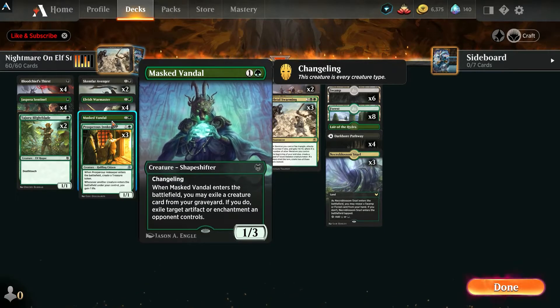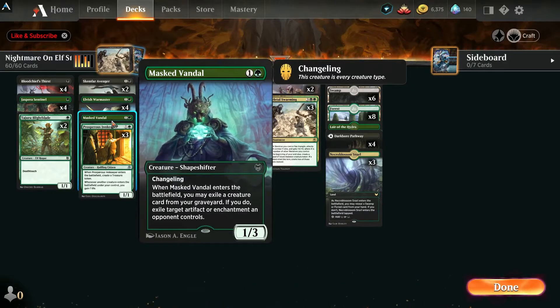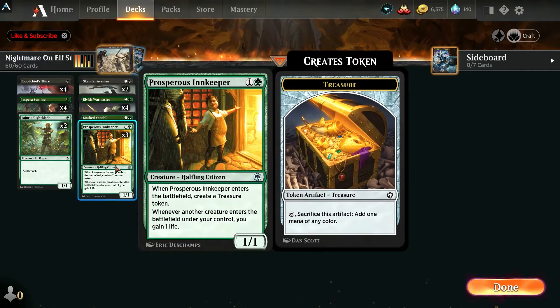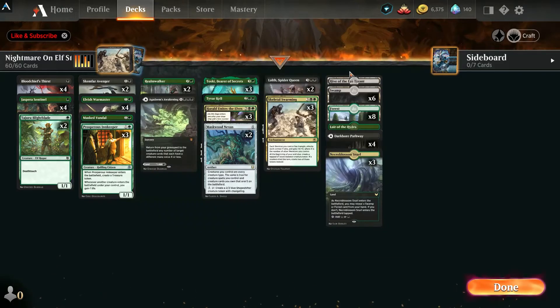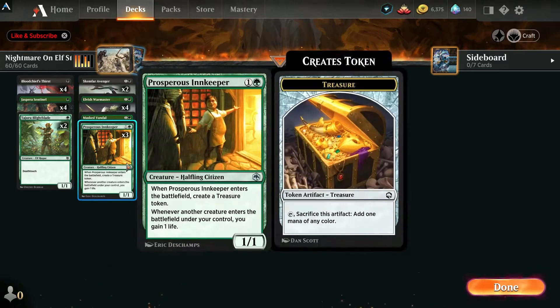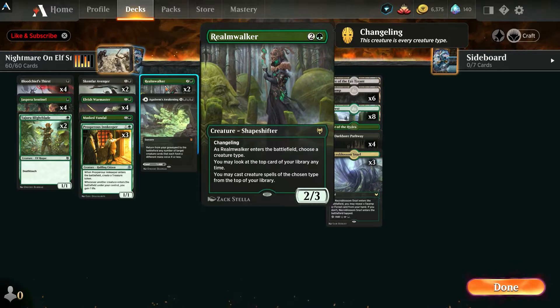I have one Mass Vandal for enchantment and artifact removal. He's a shapeshifter so he counts as every creature type and fits nicely in the deck. The Innkeeper is one of the few non-elves — he's not an elf, that's his only downside — but I gain life for every creature that enters the battlefield, which helps against hyper-aggressive decks. He also produces tokens and generates mana, so he accelerates and gains you life throughout the game.